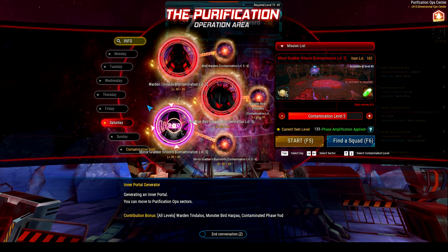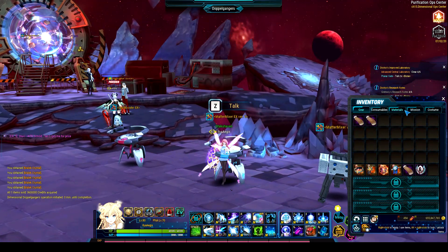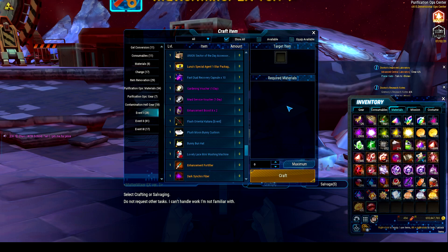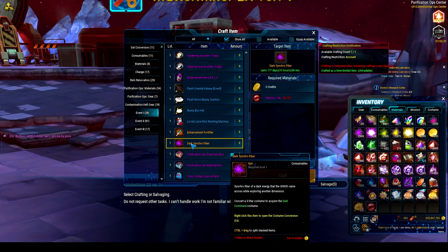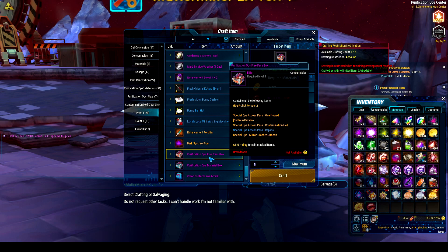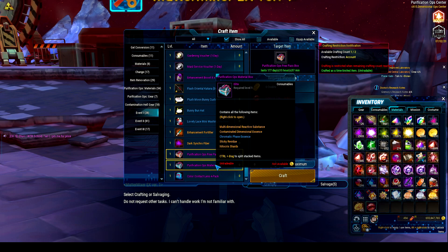Other than that, there's a pretty cool event going on right now. For every entry you do into any sector, you get these Nethokris tokens, and you can spend those on some pretty cool stuff. You can get enhancement fortifiers, and we have dark synchro fires for the first time on EU. The Purification Ops Free Pass is really useful — it lets you circumvent the daily limitation for purification entries by giving you one extra entry. That's why I already have my amp at T4 instead of just T3. The purification ops material box also gives you a bunch of Hell materials that would otherwise take quite a while to get.